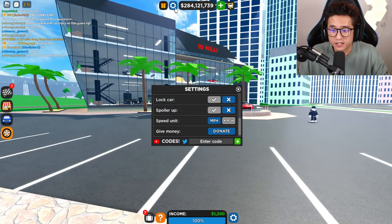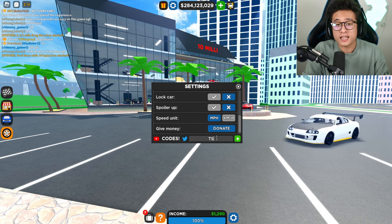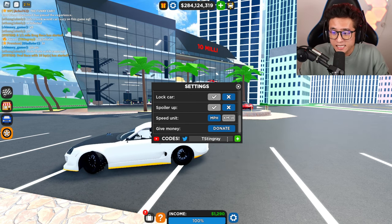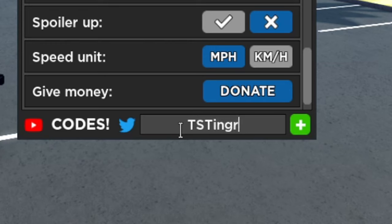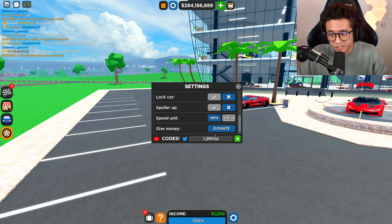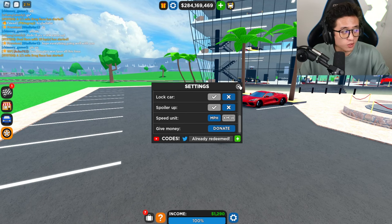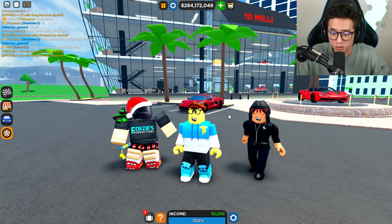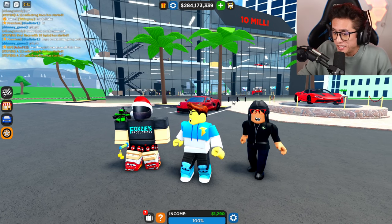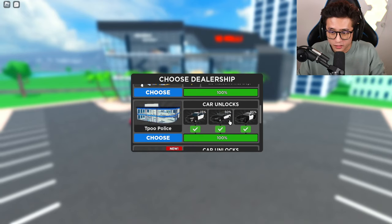The next one is really easy — codes. Go to the gear menu on top and you'll see codes. If you enter any valid code right now like 'tstingray' you can get up to $100,000, and yes the code 'tstingray' does exist. We also just got another code '1.2m votes' which gives you another $100,000 in-game cash. There are so many codes in the game — just find them and they will boost your CDT career.